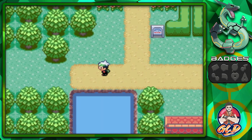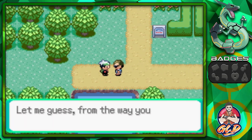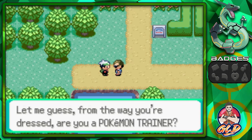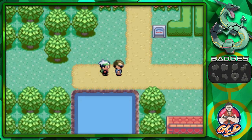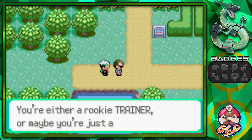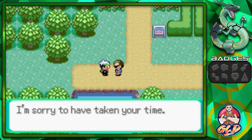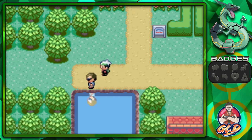Before you can leave Petalburg City in Pokemon Emerald, a gentleman stops you. He looks at how you're dressed and says you're either a rookie trainer or just an ordinary kid — total disrespect. He says he's running the land in search of talented trainers and apologizes for taking your time. I am literally flipping him off in my head — the disrespect, man.